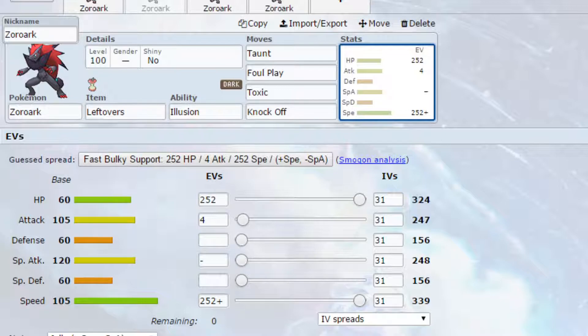EVs are max HP, max speed with a Jolly nature, so more speed less special attack, and four EVs in attack. I've put the four in attack just to boost that Knock Off ever so slightly, but if you want to put them into defence or special defence you can — there's nothing stopping you. Realistically it's not going to make too much of a difference; it would help in different scenarios.